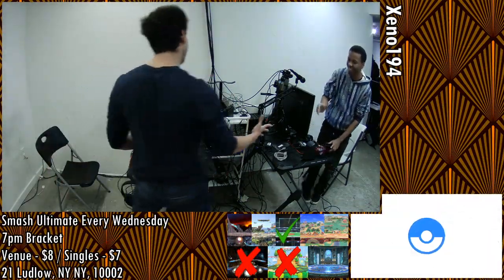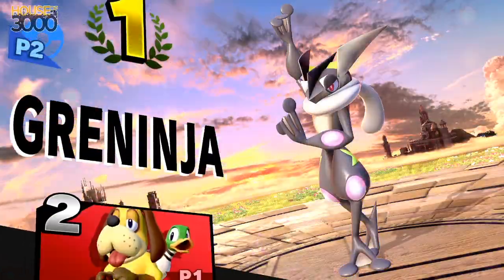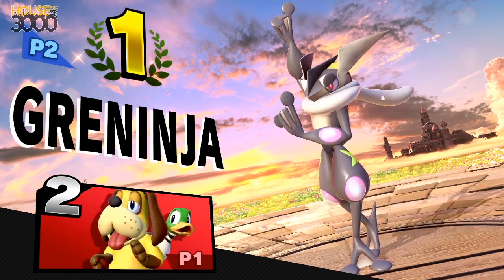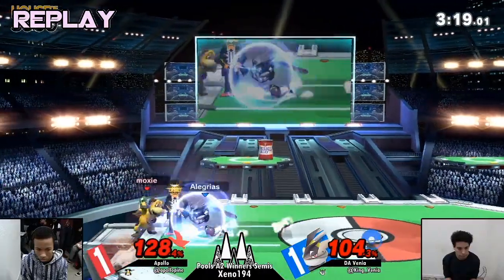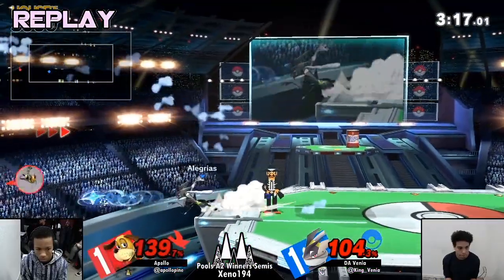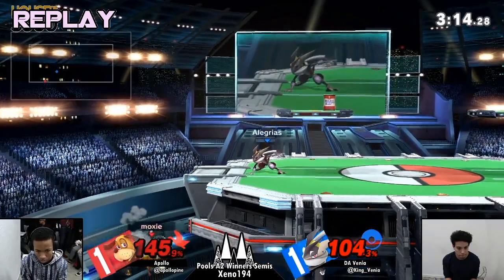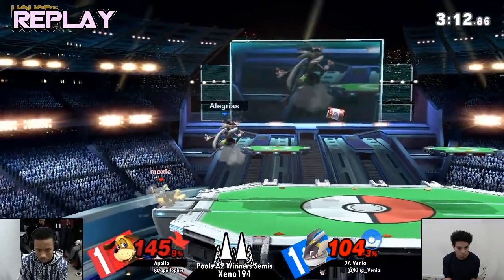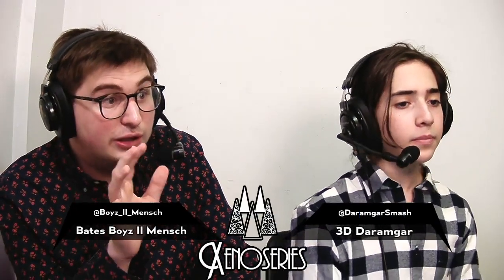Really close set. Apollo just on the cusp of it. That last stock — Apollo had all the right ideas. He got that early down air. He had everything just going right for him, but Venia just kept up the aggression so brilliantly. Especially that up air on the right side of the stage will really, I think, be the tragedy of the set because he was really right there, and Venia able to fall out of it and convert that into a set win.